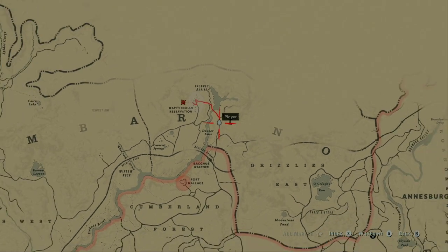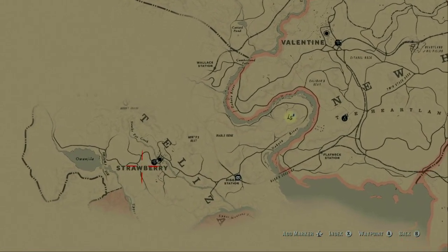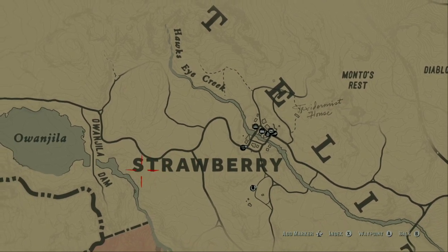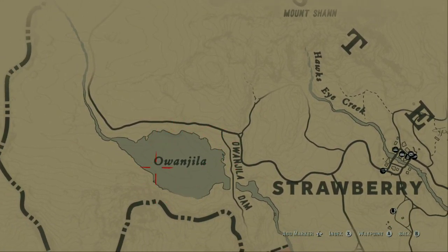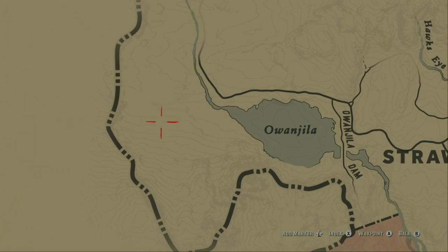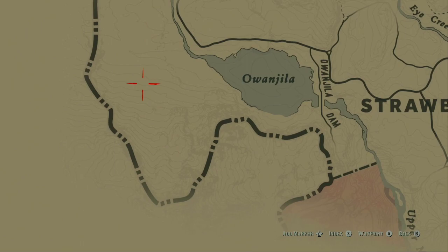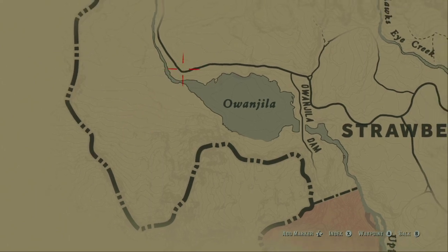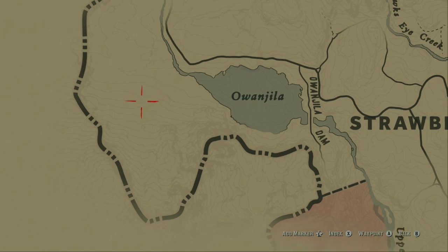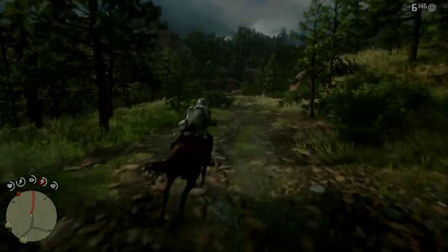As for the red chestnut Arabian, which is what I'm currently riding, you're going to go just west of Strawberry, and just west of it is this lake right here — it's a decent sized lake. On the other side of it, right in this little area near the border, you will find the red chestnut Arabian. I got lucky, and as soon as I crossed this little river area right here, I found him up in the hills hiding in the trees.